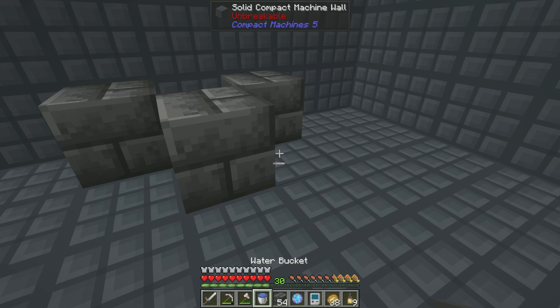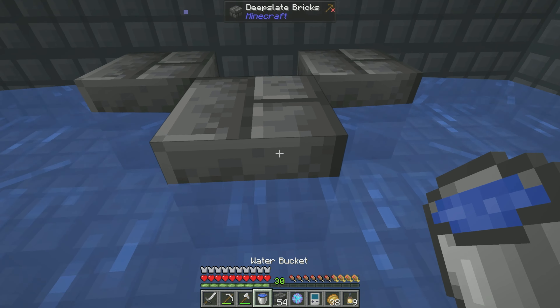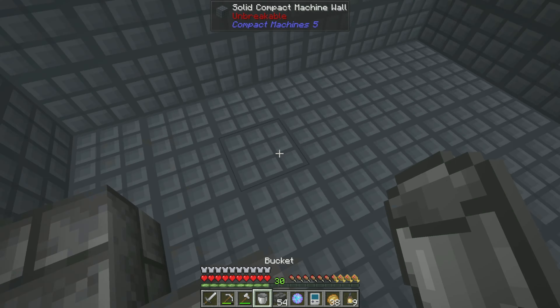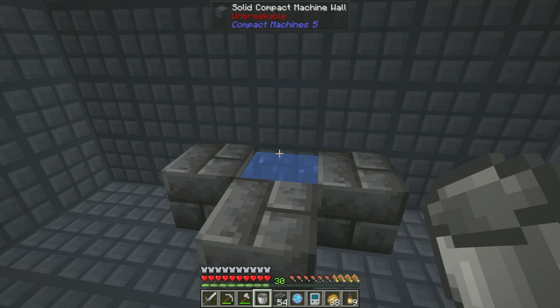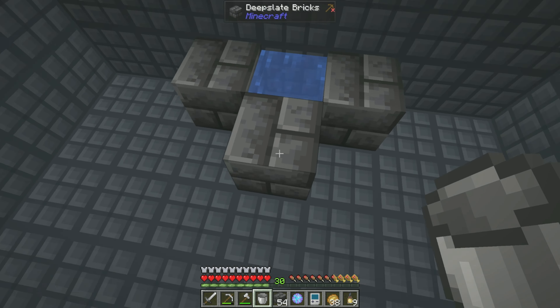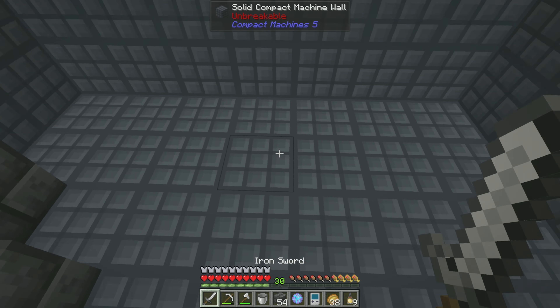I should be able to place this water without issue. Well, not there — the jump height messed me up. Gravity is so much stronger inside of compact machines — it's like a Dragon Ball Z training montage going on here.